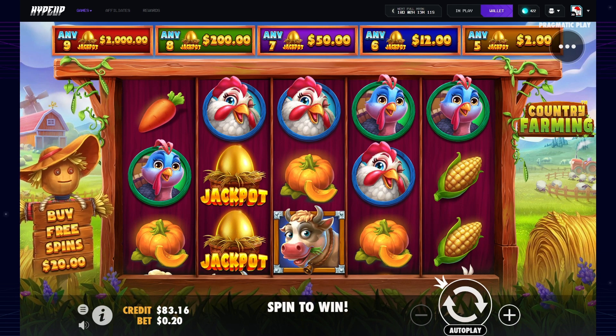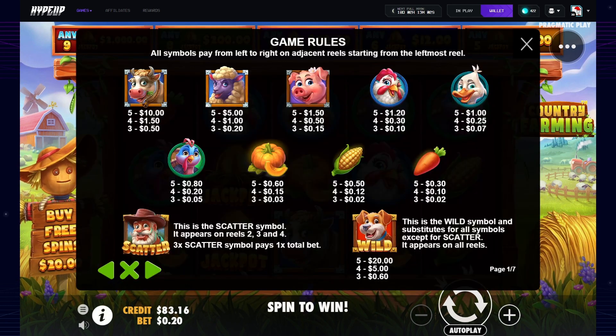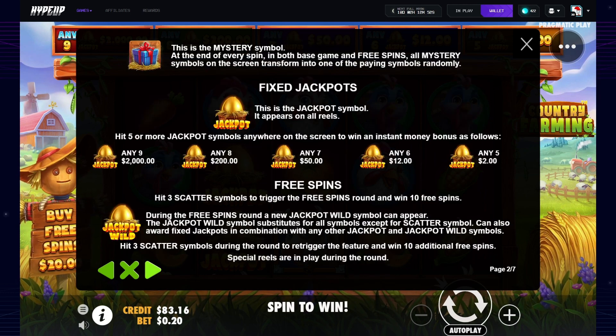So five jackpots: two dollars, six. Jackpot is twelve, seven fifty, eight two hundred, nine, two grand. We have a look at what we got to do. This is the scatter symbol - three scatter symbols pays one time the bet. Two, three, and four the wild. Just quickly getting a run through - so three triggers the three spins.